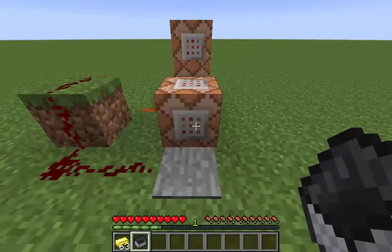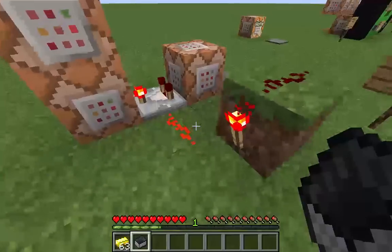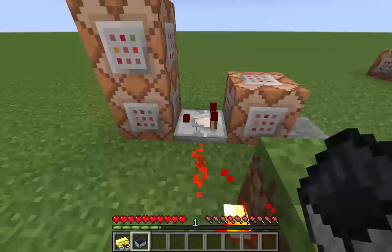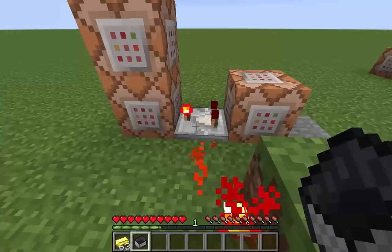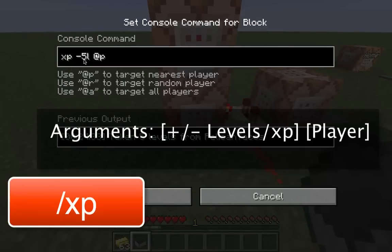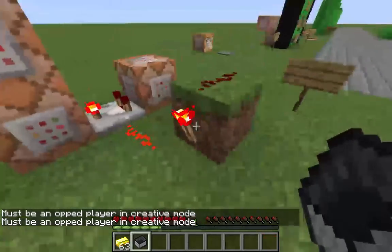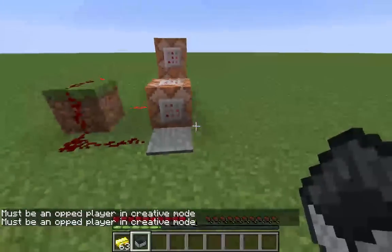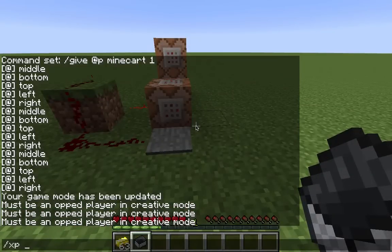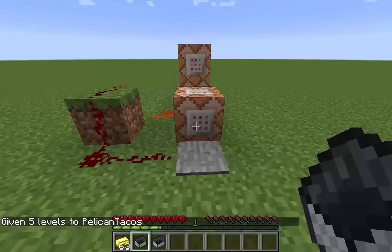Here's the setup: pressure plate, command block, redstone up on the block with a redstone torch against the wall, redstone coming into a comparator using the right-click method with that torch up. That command block gives XP and takes away five levels from the nearest player, and the top one gives the minecart to the nearest player. Let me give myself five levels - boom, I get a minecart and my levels drop down to one.